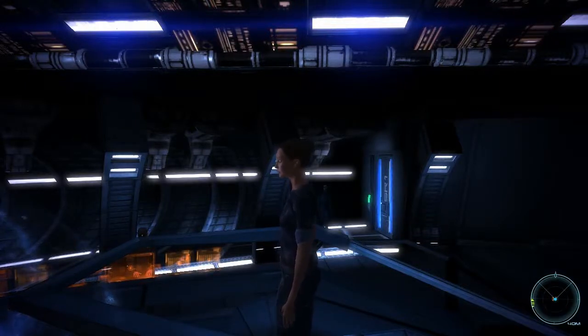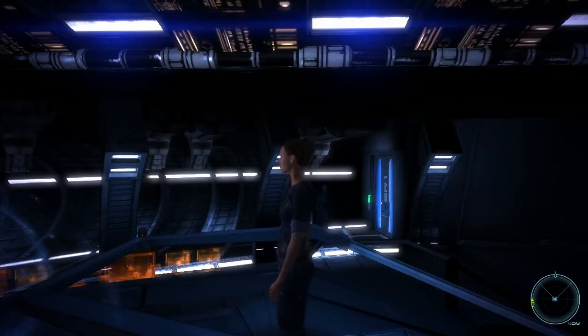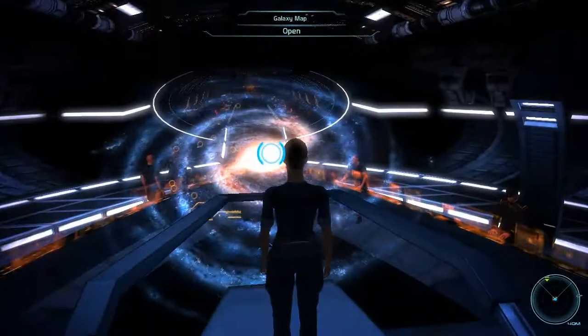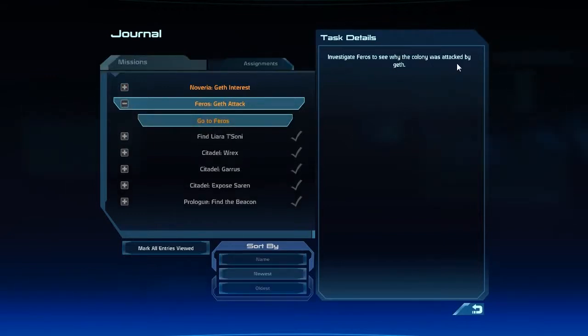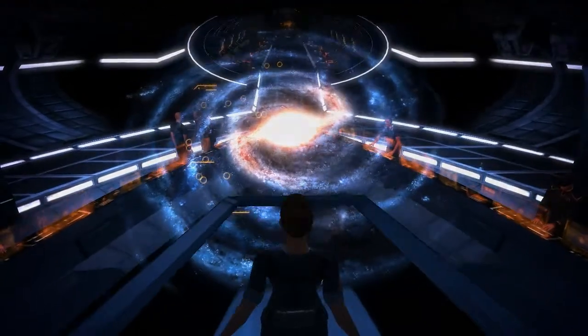Hey guys, welcome back to Girl Tries Games. We're playing Mass Effect 1. In our last video we did some side quests, and now we're going to get back to the main mission, which is — if we look at our journal — to go to Pharos and check out why the colony was attacked by Geth. So let's go look for Pharos on our galaxy map.